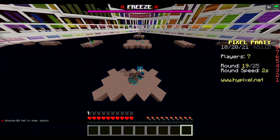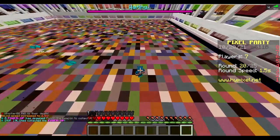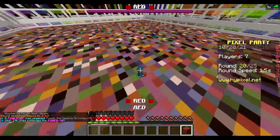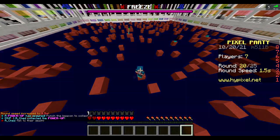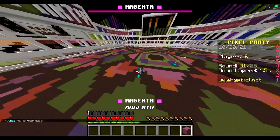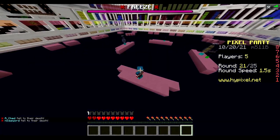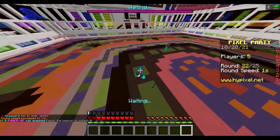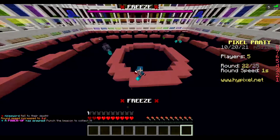We're getting late speed rounds here and there's actually a lot of people, so I could very well lose this. There goes another one of the feathers - he tried to use it to save himself. I wonder if you could do that - if your reaction time is fast enough, could you boost up on top of the blocks again had you been falling? That could be interesting, because it is really powerful. I could definitely see it being able to do that.